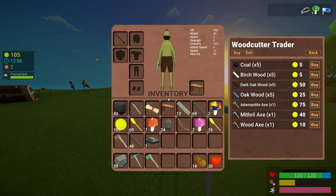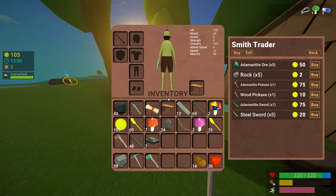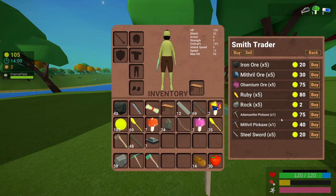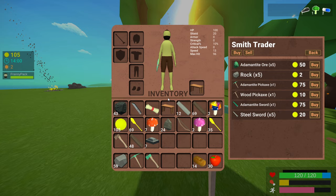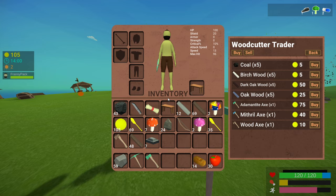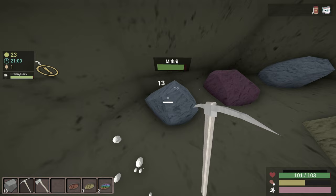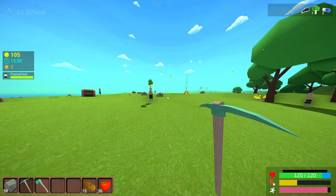We're looking for the woodcutter and also the smith. This was a best case scenario — the woodcutter and the smith did have the tools I wanted. But sometimes they don't have the adamantite axe; chances are they will have the type of wood you need to make the tool you want. Here, we have oak wood from the woodcutter, and if we go to the smith, he is selling adamantite ore. Just buy what you can to get the best tool you can possibly get. Say the adamantite pickaxe wasn't here — you could get adamantite ore from the smith and oak wood from the woodcutter. It's definitely worth your time to do that, because farming rocks or ores takes forever and you don't want to do that.